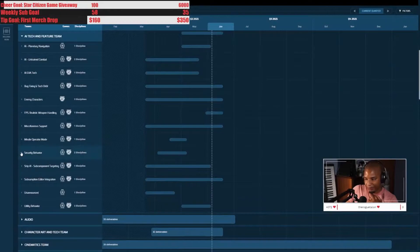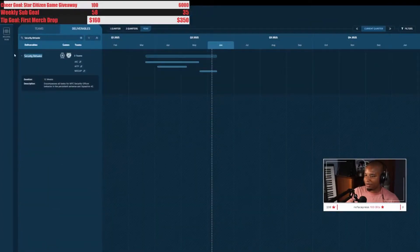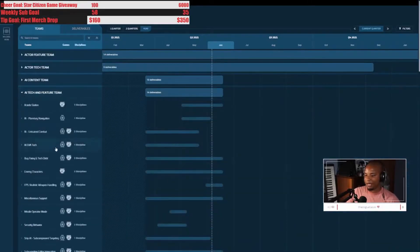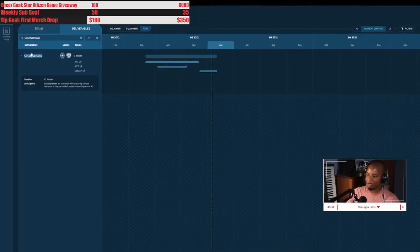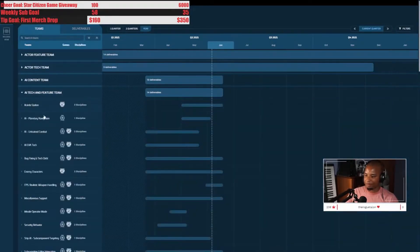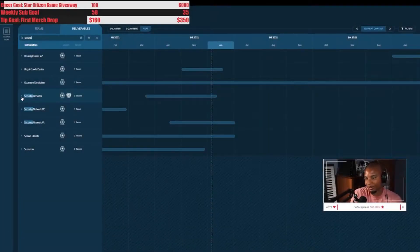Security behavior is something they showed in the monthly report this month. In the team view it looks completely done, but always go to the deliverable view to see if another team still has work to do — don't let the team view fool you. Looks like it's the mocap team still working on it, which they were talking about in the monthly report. So this feature is almost done. I don't know if it'll be in 3.14 — I think they'll still have to wait until security tier zero is in, which I believe got delayed.